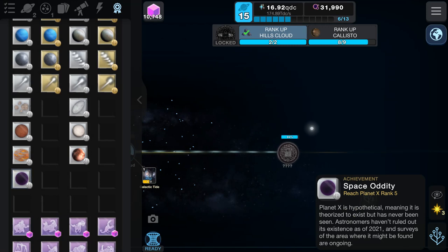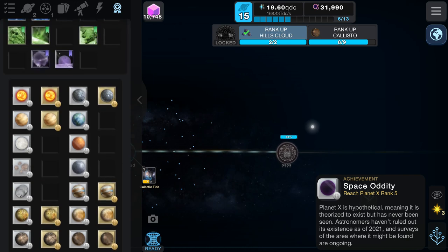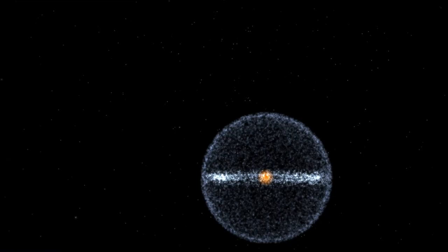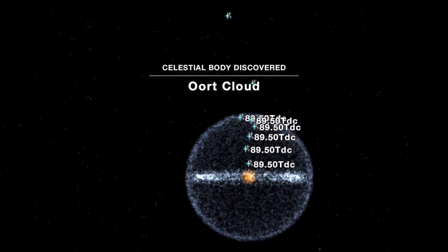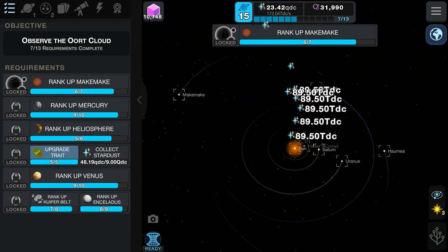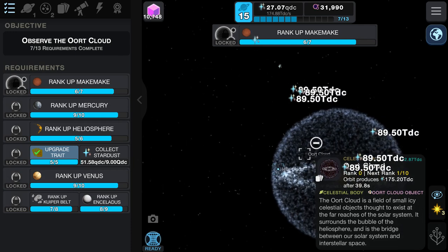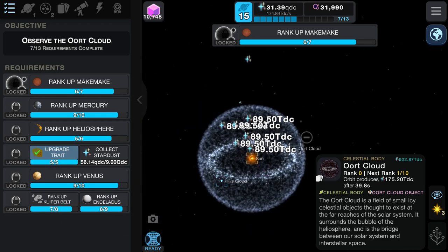Planet X is at level five. Planet X is hypothetical — meaning it is theorized to exist but has never been seen. Journals haven't ruled out its existence as of 2021, and surveys of the area where it might be found are ongoing. Fingers crossed it exists — that would be cool. Heliosphere's got a boost. Callisto — yes we can. Let's do it. Here we are — the Oort Cloud itself. It's an even bigger shell around the Hills Cloud region.